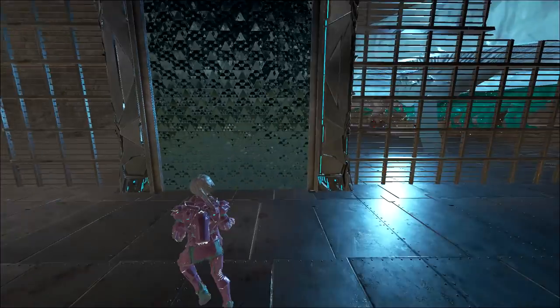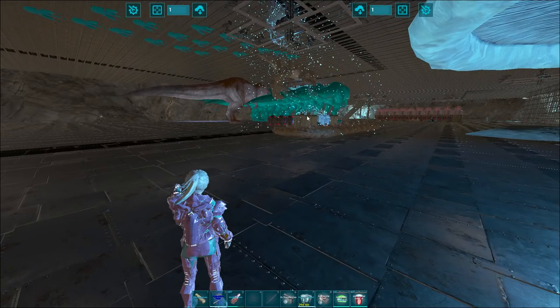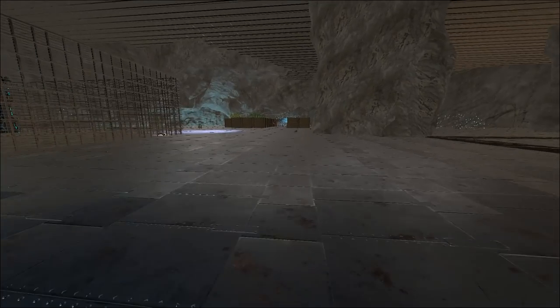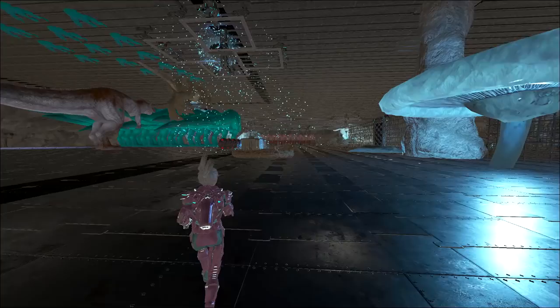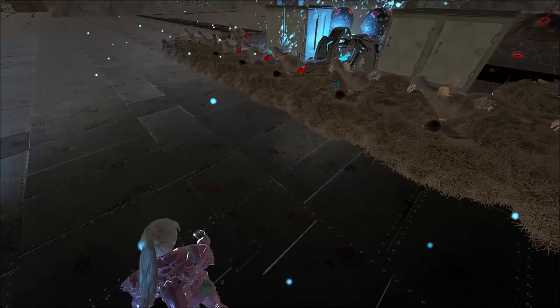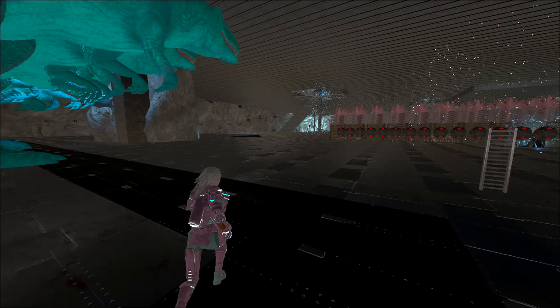It gets pretty hectic in here with all the babies and us killing them. As you can see — level 135, bit of a spoiler. Over there we've got our crops, nothing special. With the tame limit it's pretty empty. Here's all of our hatcheries and our fridges for the eggs. I apologize for the two FPS — can't really do much about that.